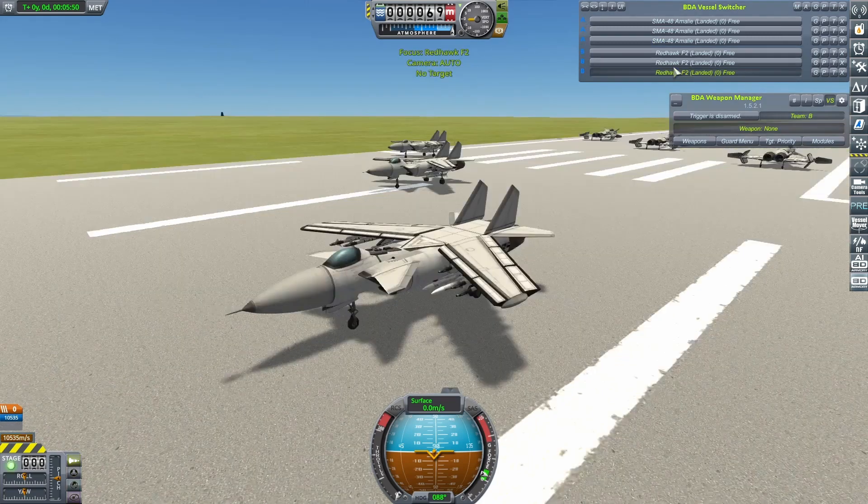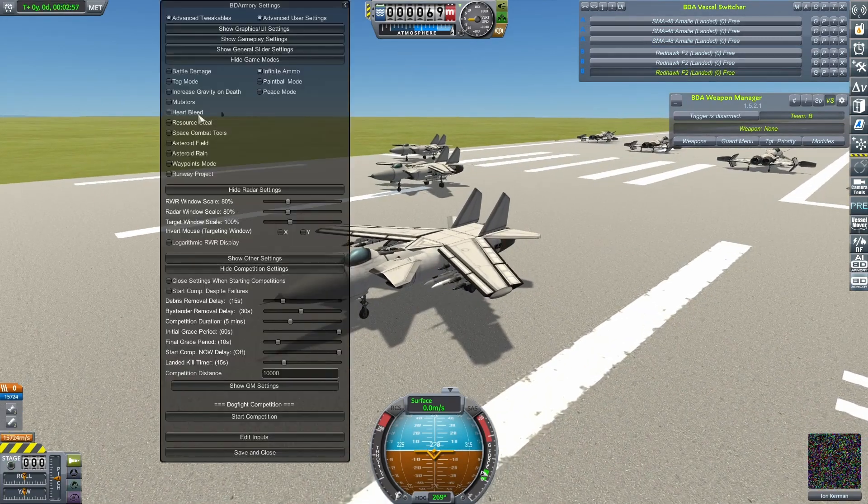As with all craft this season, it will face my Redhawk first. The Fight Heartbleed mode will be on to try and make sure the fight doesn't go on for too long, although that's kind of had varying success so far. Anyway, let's get this started.